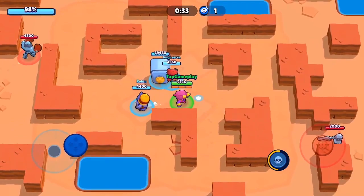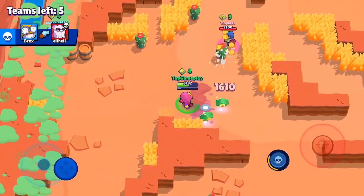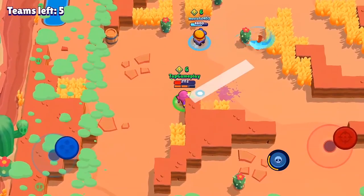Gene is one of the best brawlers for checking bushes because of his widespread attack at a distance — this is something that only Gene can do. Playing him on bushy maps with lots of bushes can actually be very beneficial. You can effectively deal damage to players hiding behind walls as well, if you angle it correctly. Personally, when facing Gene, I find this rather annoying.